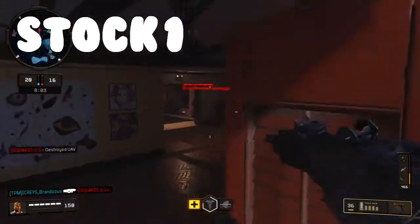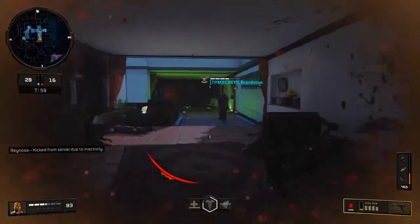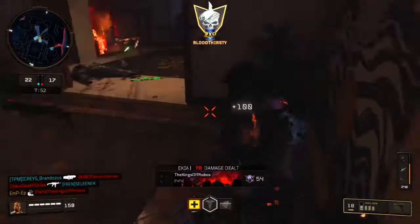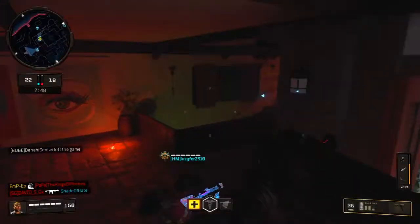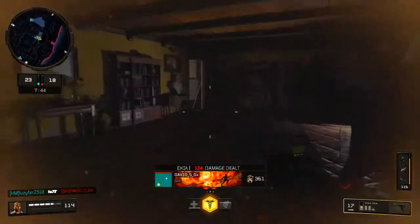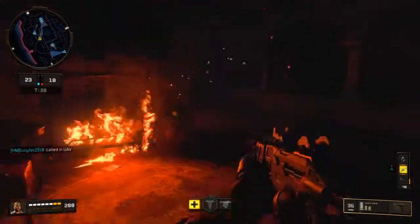For my second attachment, we're gonna have the Stock — SOG 1. All it does is improve your movement while aiming, so when I'm peeking corners I can definitely get good peeks and pre-fire. It is all around useful to have, especially if you're trying to drop a lot of streaks. Since I'm always playing the corners trying to get the most kills, it's definitely useful — no cap.